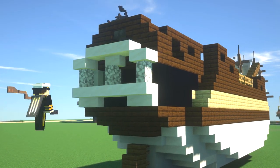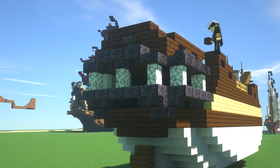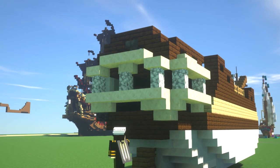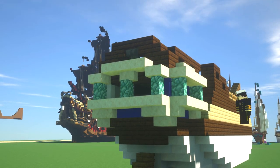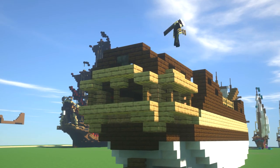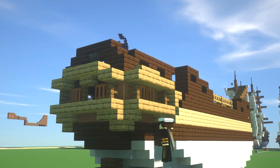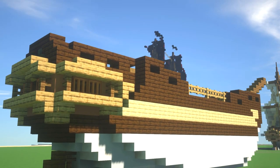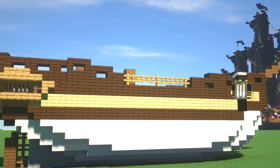Now we're getting around to the back of the actual cabin itself. I was playing around with this for absolutely ages - I could not decide what I wanted to do. I tried out a couple of different combinations. In the end I thought, it's a sixth rate, it doesn't need to look really fancy. So I ended up going with some oak and hardened clay behind it. I decided to go quite simple for the cabin design itself, but it's got Acacia trapdoors on there which I think makes it look good.